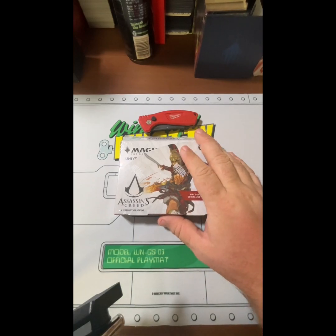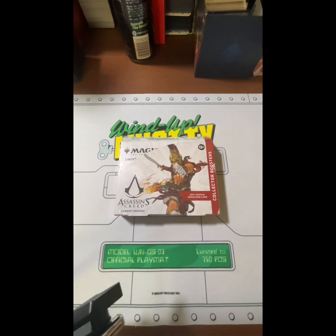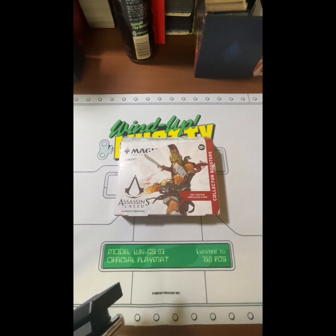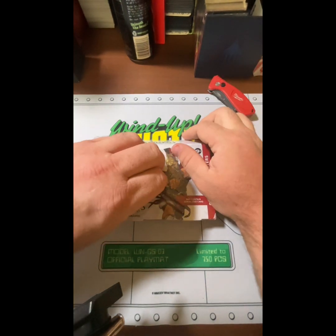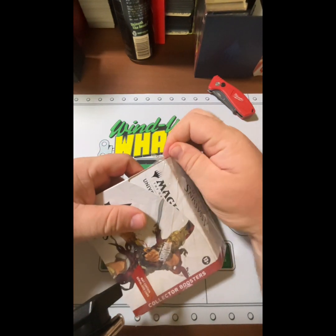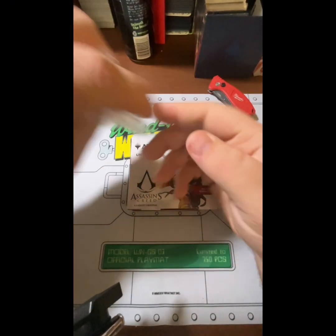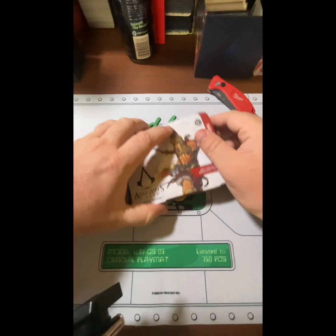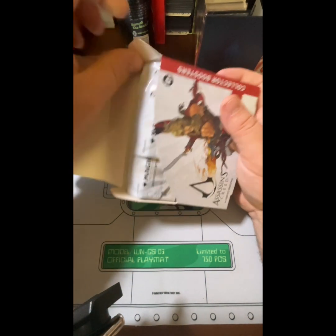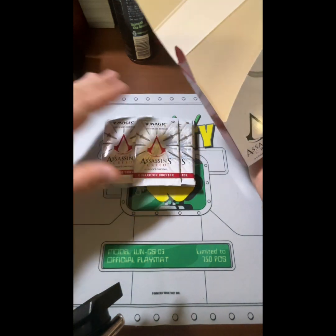Alright, today we have an Assassin's Creed collector box opening. Let's see what we can get — hopefully some sweet serials, maybe another Etzio or two. We already have about six of them available, so it wouldn't hurt to get another one. We're in the dragon cave here. Absolutely love the Universe Beyond stuff, so we're constantly trying to find Assassin's Creed, Doctor Who, whatever the case may be. Let's pull all the packs out.